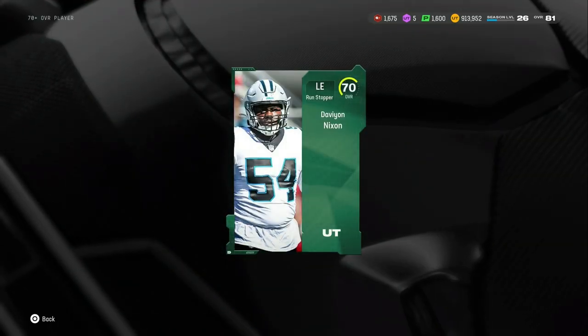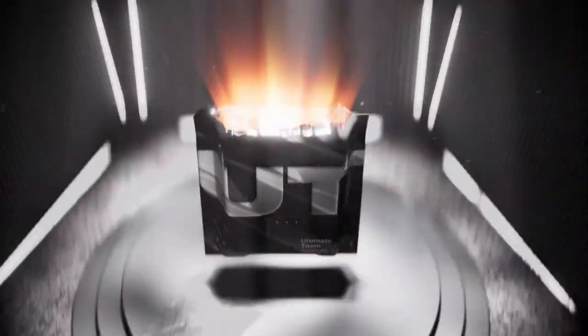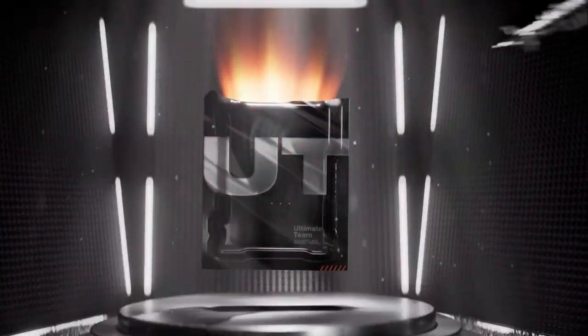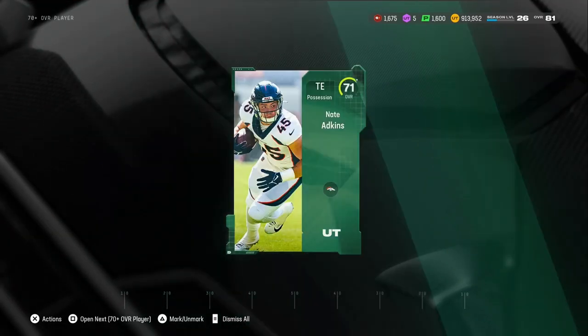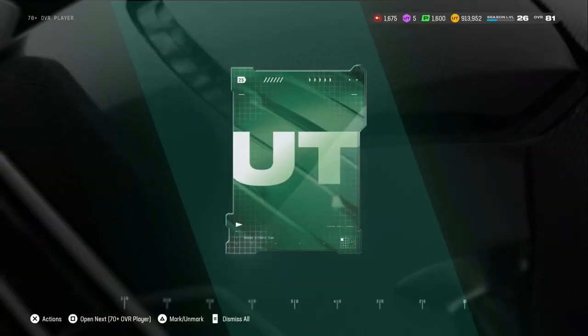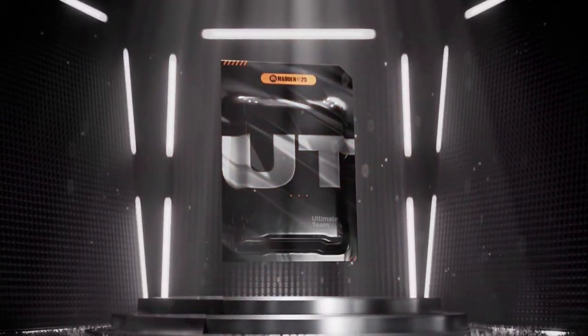Ravens are starting to become good because they got three legends today. Ravens have Henry, Mostert, C. Smith, obviously Lamar, Ronnie Stanley, Earl Thomas, Legata. They got some pretty good people.